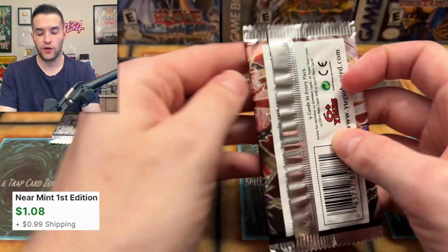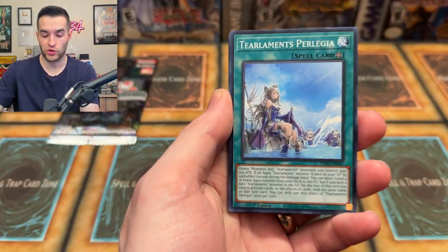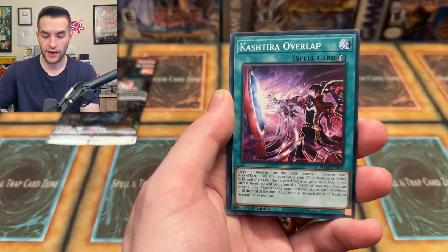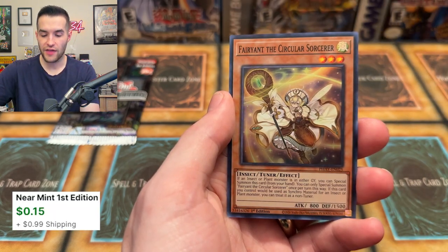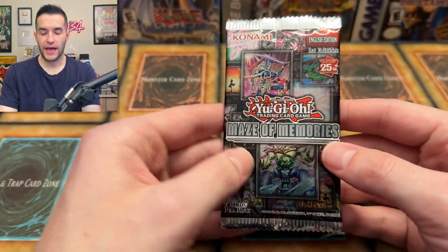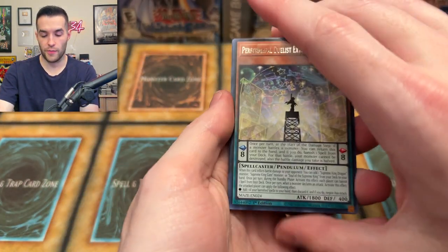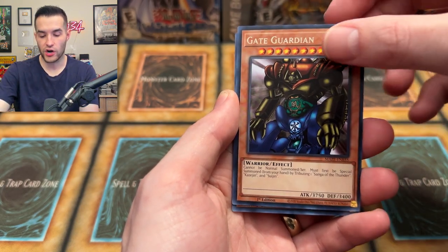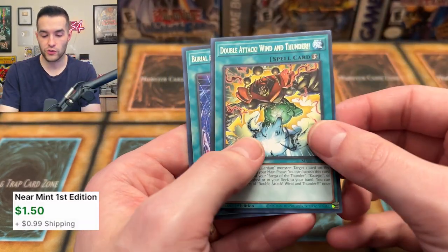Down to the final Photon Hypernova pack - will we pull a starlight? Chaos Phantasm, Focused Aqua Mirror, Gigantic Thunder Cross, Photon Emperor, Kashtira Overlap, Biz Actor Super Producer, and a Fairy Ant - the Circular Sorcerer. It's an ant that's a sorcerer, okay, weird. And the final pack of this video - Maze of Memories, will we pull something amazing? Mech Knight, Blue Sky, Suijin, we have Gate Guardian Combined and a Labyrinth Tank - cool super rare to end it.